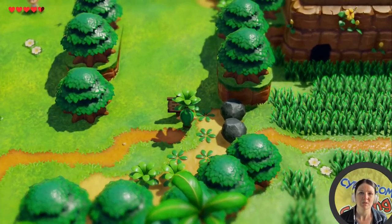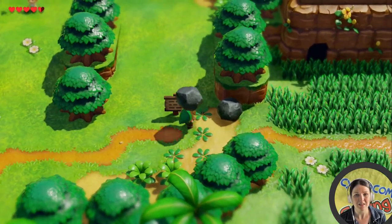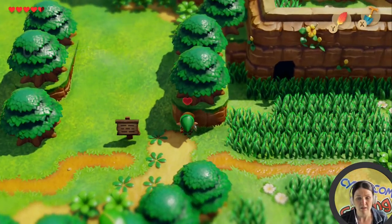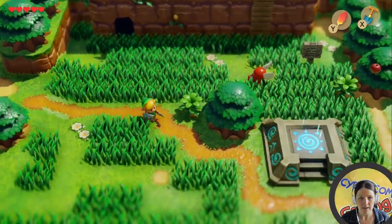What's up everyone? Welcome back to another episode of this Let's Fly series. We bought the slime key whilst we were digging around. What we'll do today is we'll head to the dungeon and use that key to open the dungeon gate. Let's get stuck in.